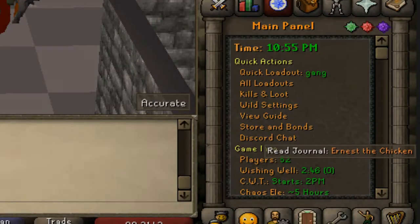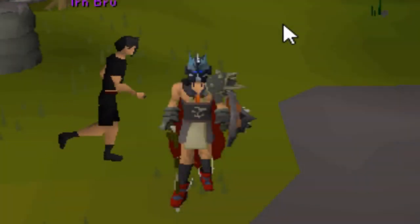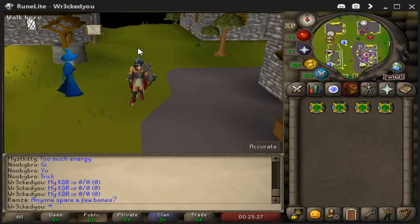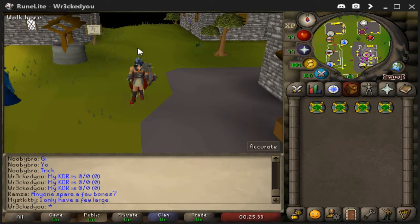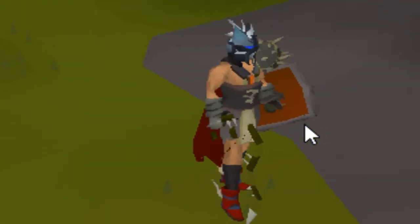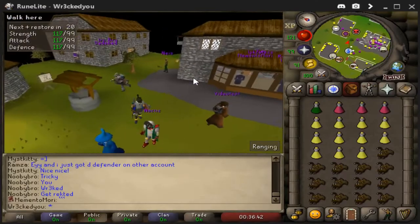We also have the Discord chat and storm bonds in the quest tab. Every two hours Battlescape hosts in-game tournaments — free-to-play or pure — and you get a prize each time depending on how many players enter. The more players, the better the prize. Legit every two hours you have something to look forward to.